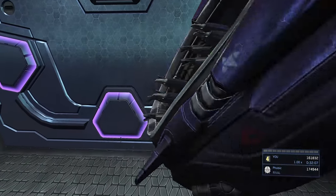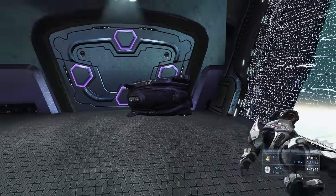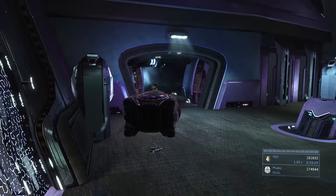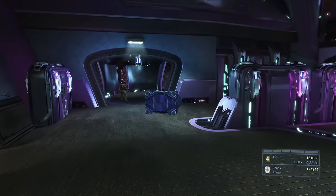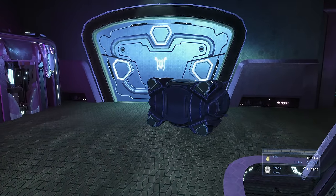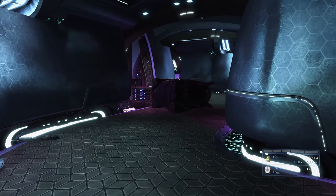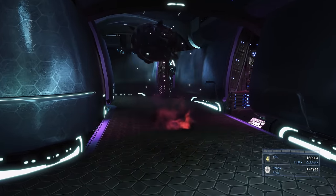Follow this path, drop down, and there's an elite you can assassinate; another is on the station — assassinate him too. Then grab the concussion rifle from the crates behind you to more easily maneuver a crate into position. You want the crate standing up on its side to block maximum space — use it to block this door. We're going to move a second crate through the hallway too; use concussion rifle shots to push it along, which is much faster than melee.